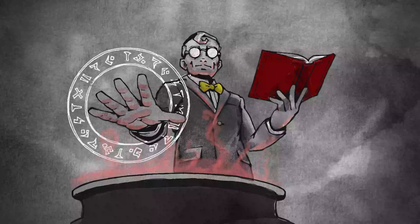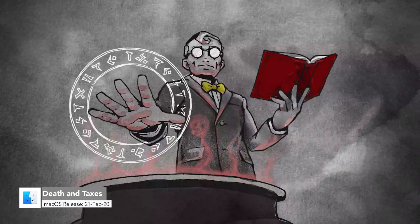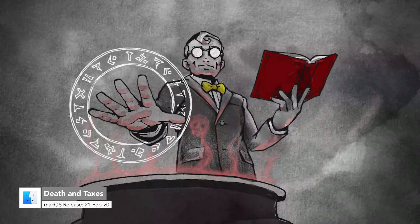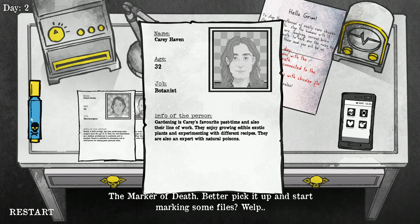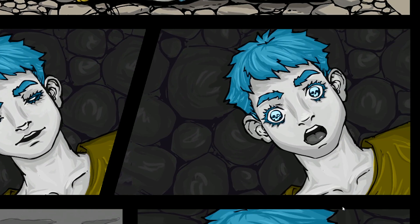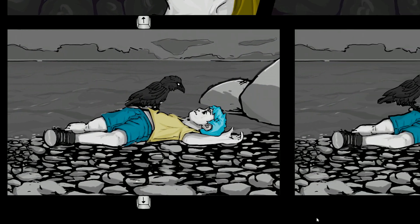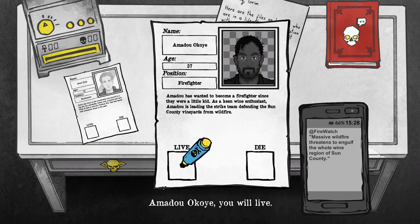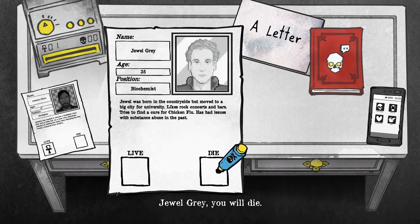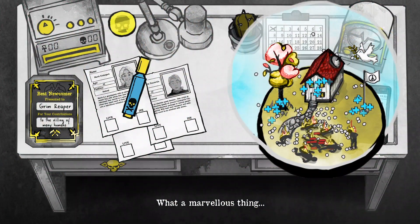Number 10 is Death and Taxes. Death and Taxes is a narrative game where you assume the role of the Grim Reaper on an office job. Decide who gets to live and who dies while living with the consequences. Your choices affect the story and branching paths allow replays. The original soundtrack along with charming watercolor graphics bring the world to life. You can let chaos reign or foil evil plots.